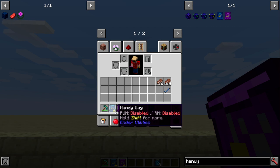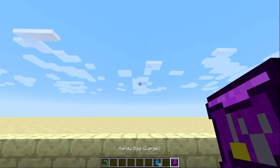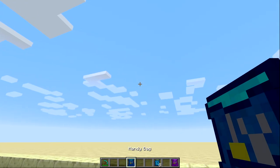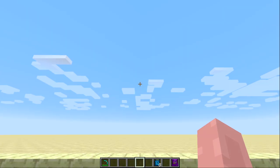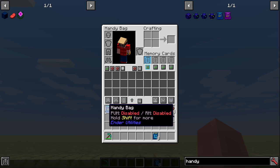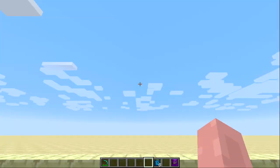The large handy bag adds two extra inventory slots. When multiple handy bags are enabled, the game always looks for the one on your hotbar first, prioritizing the leftmost hotbar slot, then moving left to right through each row. I'll focus on the large handy bag for most of my explanation.